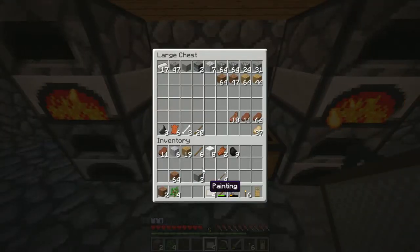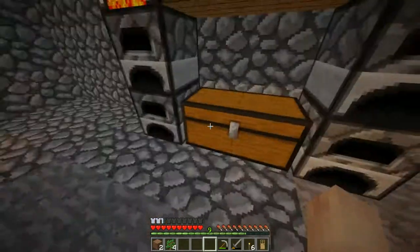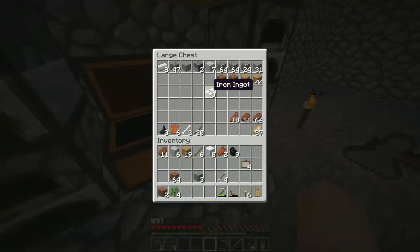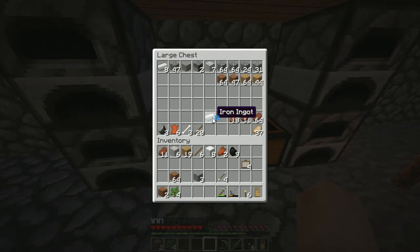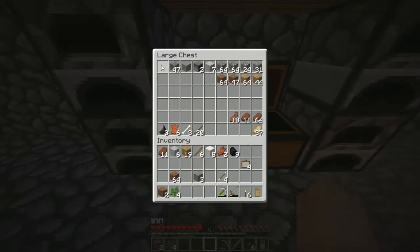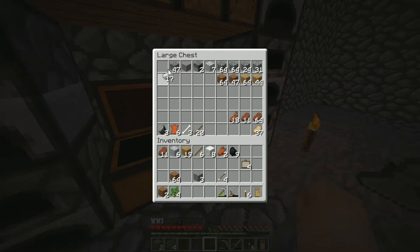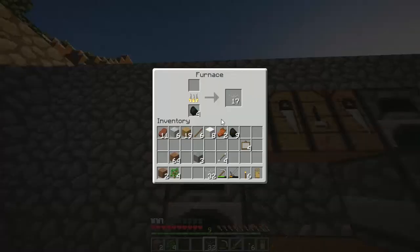I want to see if we can duplicate items. Let's try it on iron first. Go to the chest, hold shift and click on iron at the same time. Three, two, one. Okay, let's try again — three, two, one. I got it that time! It went into my inventory and then shot back out. I'm trying to see if you can get the same paintings on both sides — that would look pretty cool.